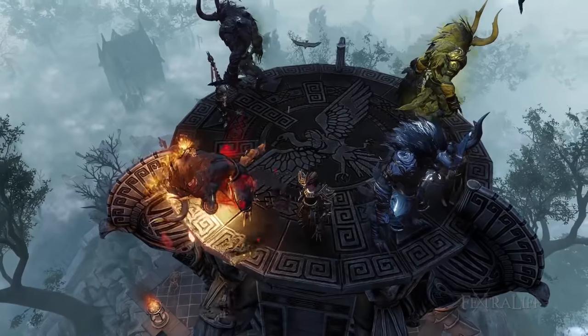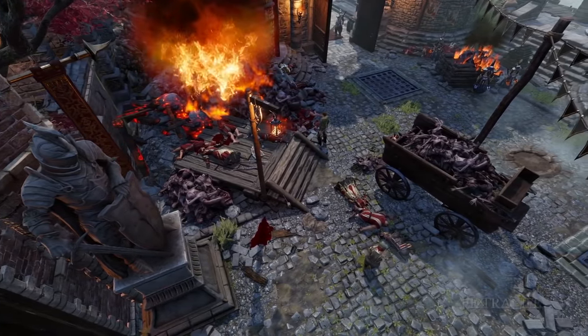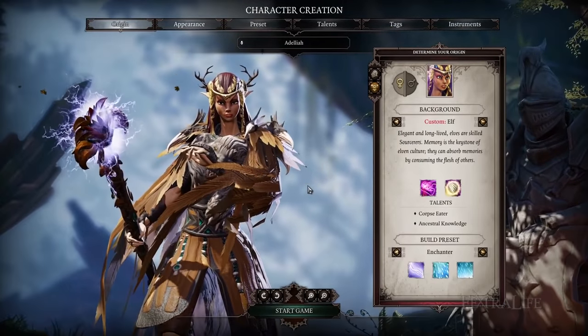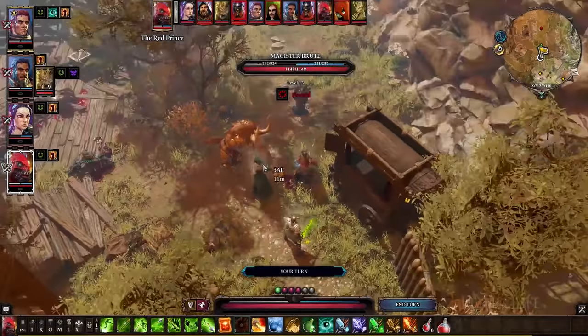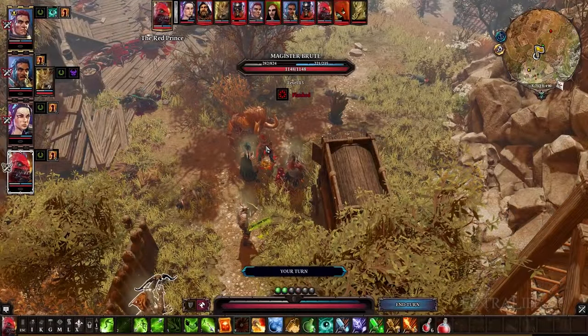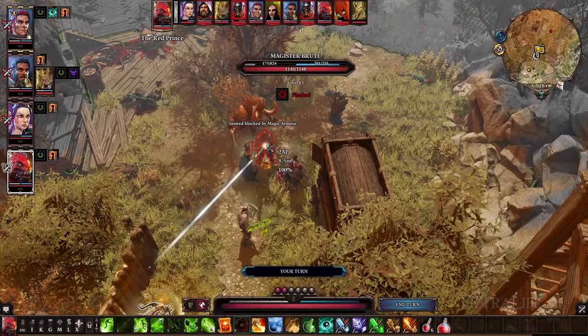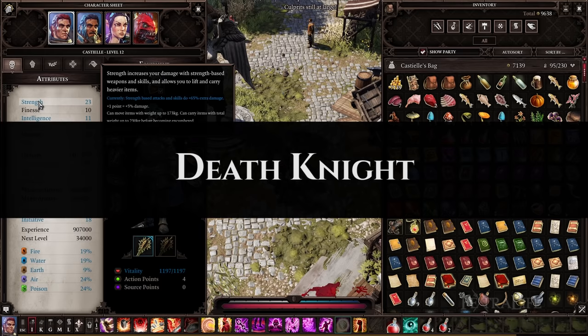Divinity Original Sin 2 is in full swing, and one of the major issues players are having with the game is builds. What build do I use? What's a good build for a warrior? What about a ranger? Mage, etc. Since the game is extremely difficult, this has come much more into focus than one would expect. In this build guide, we're going to cover one of my personal favorites, the Death Knight. Let's jump into this build and see just how it works.